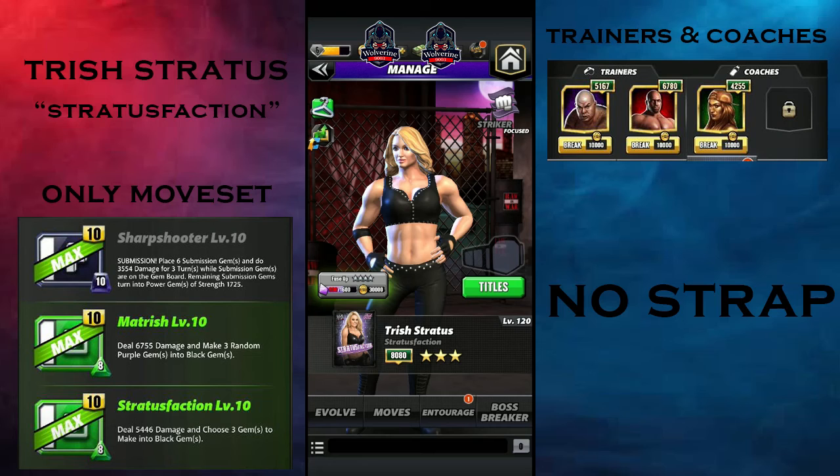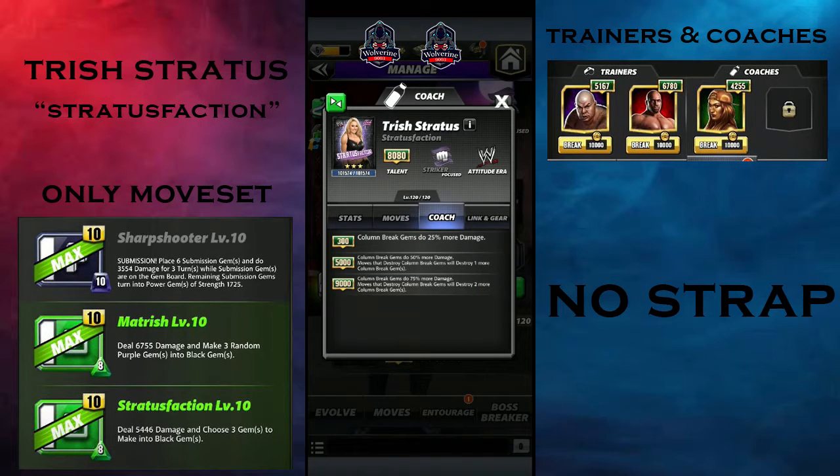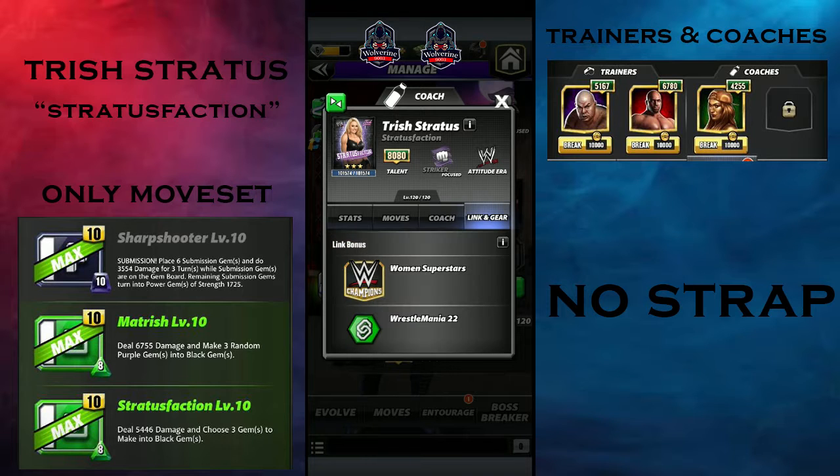Let's look at our card. The coach bonus at 9000 is: column break gems do 75% more damage, and moves that destroy column break gems will destroy two more column break gems. That's pretty useful. The 75% damage is going to be useful for those column break gem opponents.